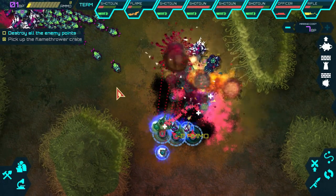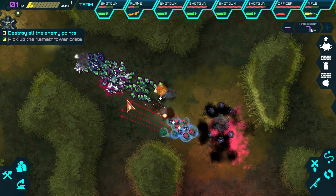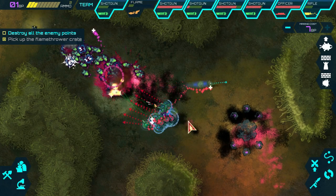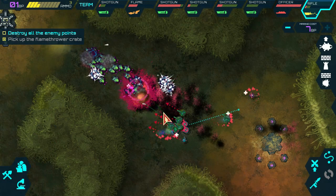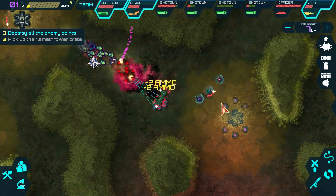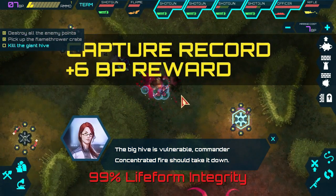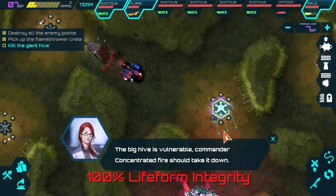Let's get these towers out of the way. I want to take out this middle structure before we capture that point, because I don't know what the next mini-game event is going to be. The flamer's about to die again. Last one — this is going to spawn more units, so let's go stand on it just in case.